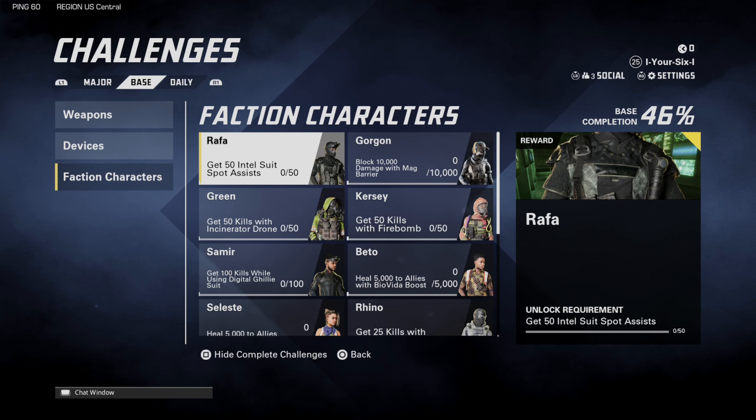And Rafa is the first one here, and this says get 50 intel suit spots. So you just have to spot someone with the intel suit assists, and you should be able to go ahead and unlock this person.